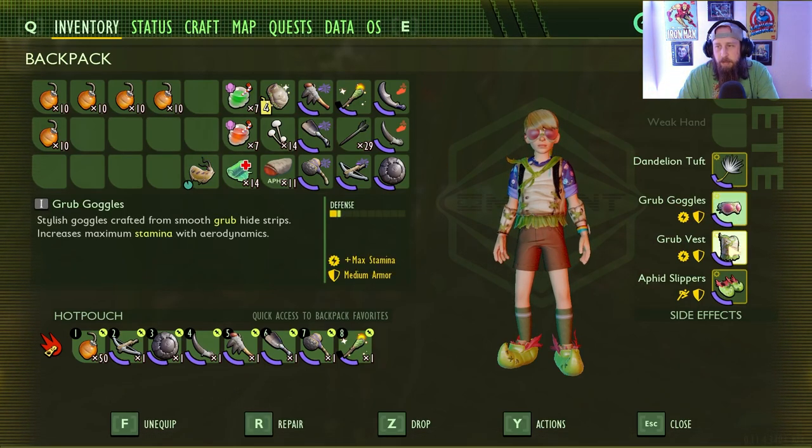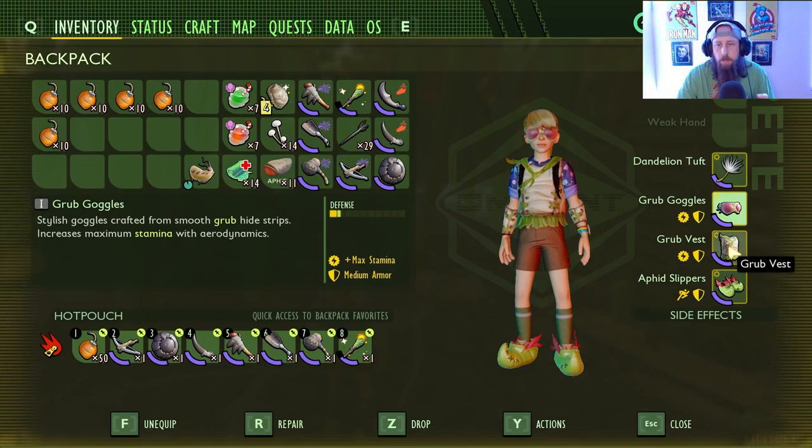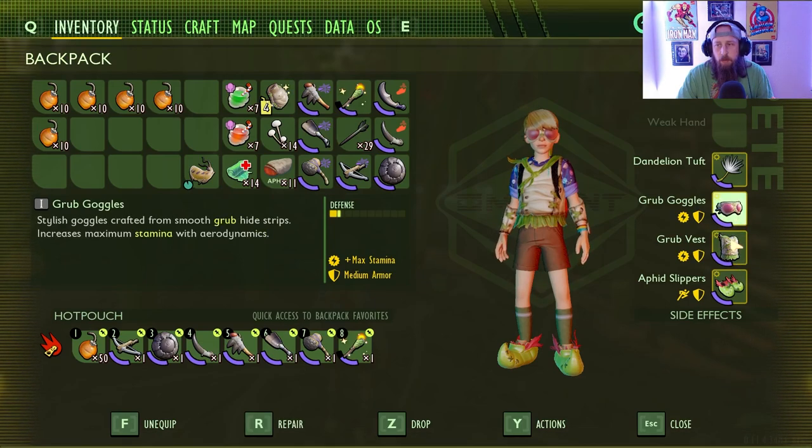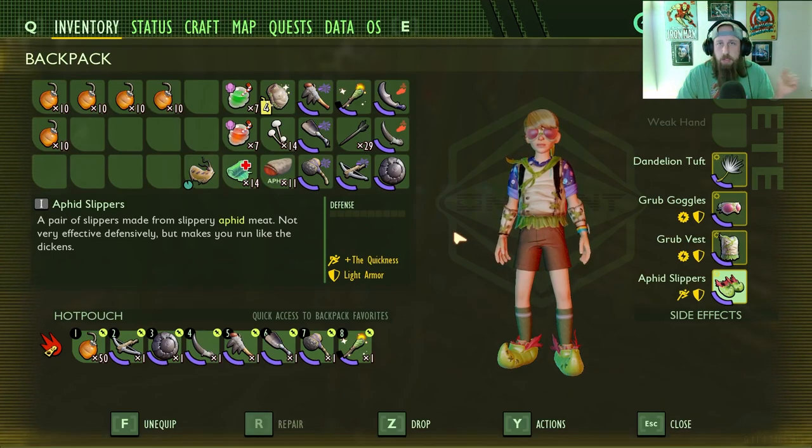The armor setup is interesting. We've got grub goggles, which you can swap out with the eye patch plus — we tested that but couldn't 100% verify we were getting extra damage from it, though it does increase your stamina. We also have max stamina and the aphid slippers for quickness. The idea is we're going to be running around just chucking bombs at insects and getting out of the way.